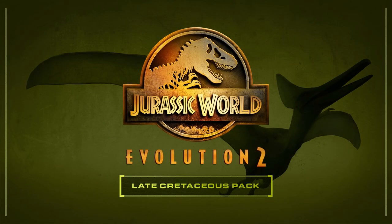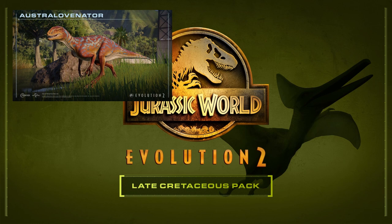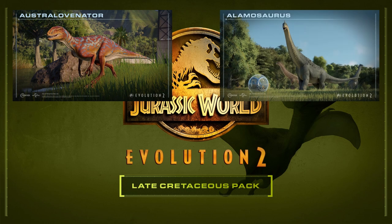Next we come to the Late Cretaceous Pack, one of the weaker species packs in my personal opinion, though some people may hold it higher. It does have some good species — Australovenator is one of Australia's most famous dinosaurs and was our first and only megaraptoran for the game, a very interesting group I'd love to see expanded in a potential Jurassic World Evolution 3. Alamosaurus is a well-known titanosaur from North America with a pretty good design — one of the most unique-looking sauropod designs.